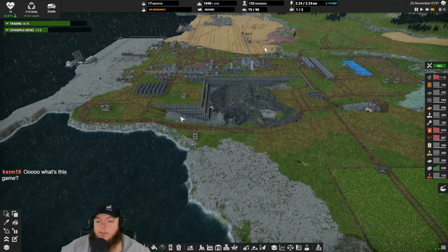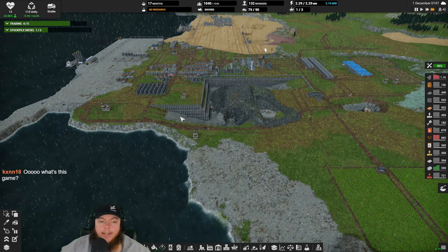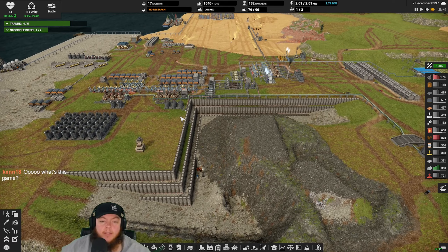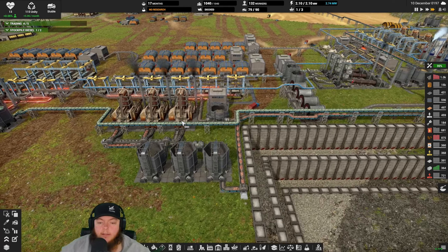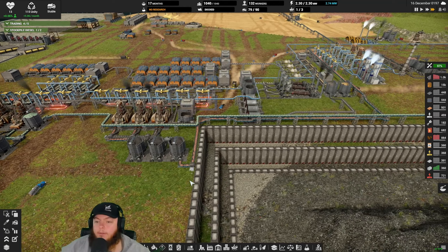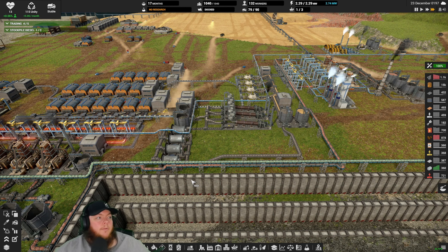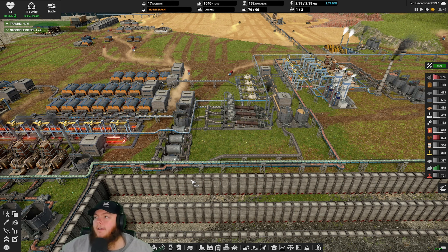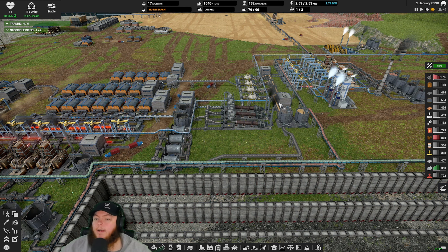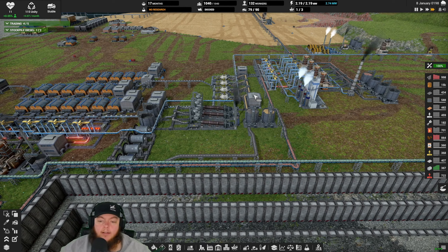We're getting down to about four or five so we're getting there on that one. I know I don't have any research going because I wanted to get something going first. I need to get a ship going with oil, but at the same time I was waiting for this to be filled in down here, which is very slow because I don't have any extra trucks working down on this mountain range anymore - we got all of our excavators tied up with other stuff.